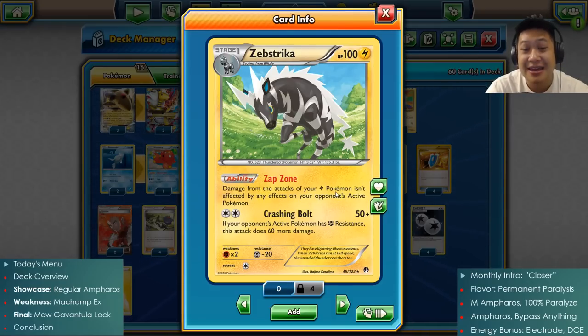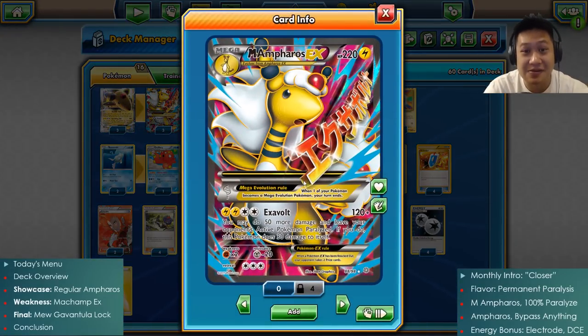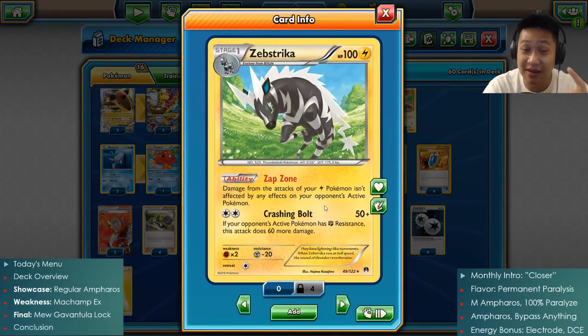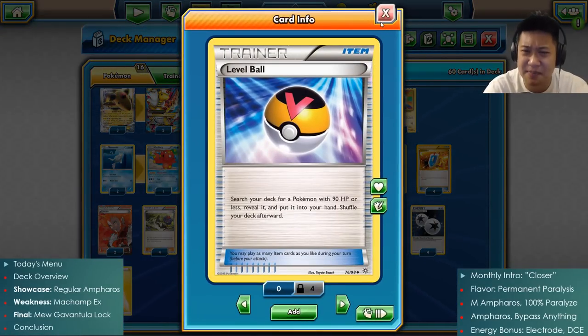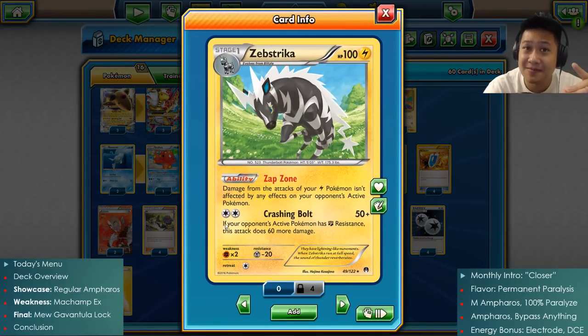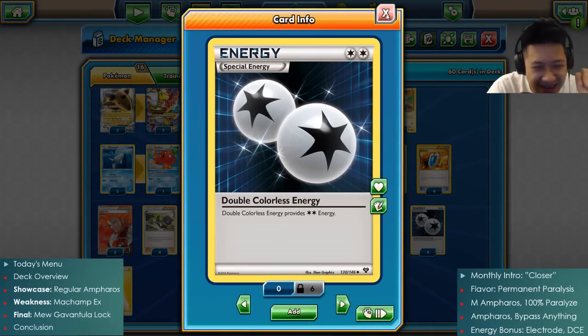Since Mega Ampharos can't use his previous attack, there's just no room for the upgrade. This is why Zebstrika is going to be good - it's a nice substitute for Hex Maniac, and it works in synergy with some other trainers like Level Ball or Ultra Ball, which help pick up the Pokémon from the evolution line. Its attack will KO any Pokemon that has weakness to Lightning, like Yveltal and Lugia, which are very popular. If you run into those, just send Zebstrika out, drop a DCE or an Electrode, and you will KO them. It makes a nice backup attacker.